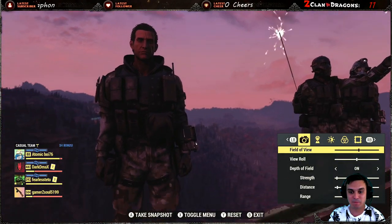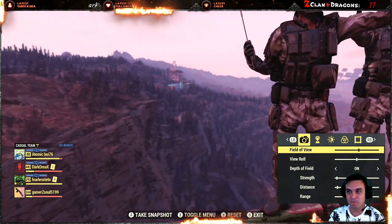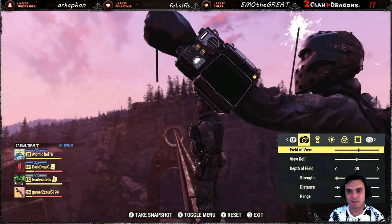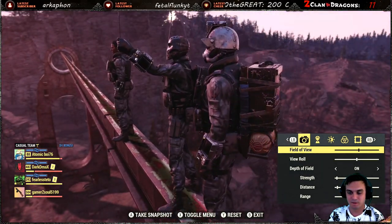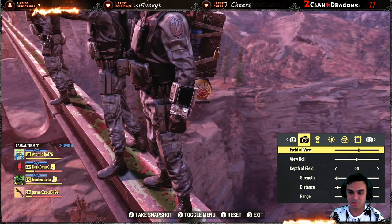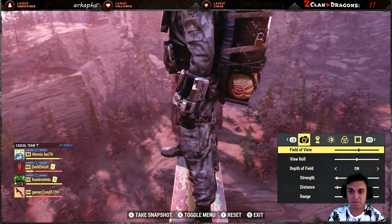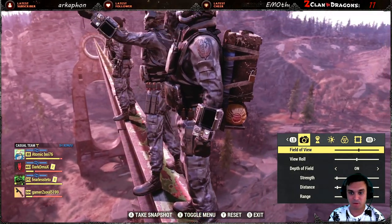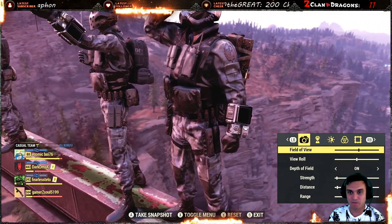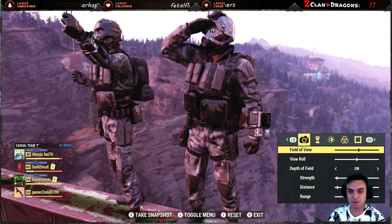The black Pip-Boy skin from the Atomic Shop looks great with this outfit. Actually, what Pip-Boy skin do I have on? I think it's also the black one... oh wait, that's the gray one. That actually looks nice too — that might even look better than the black one. What do you guys think, the black one or the gray one? Comment down below. It does fit in with the new mining helmet.